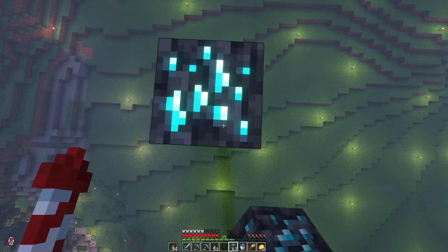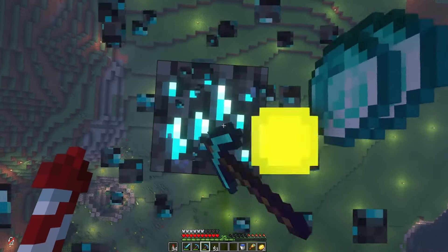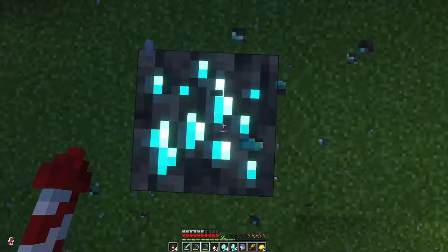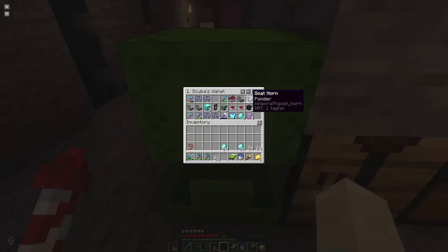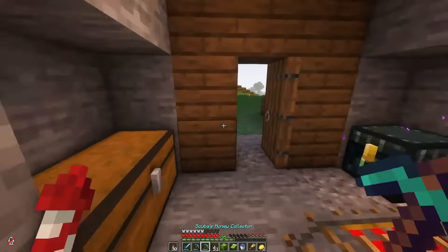I didn't really mine that long, but at least it's something. And that's my ender chest remover and my money collector. Let's see how much we get. Almost one and a half stack - that's nice. With those diamonds, we have almost 16 blocks. Anyway, let's go shopping.